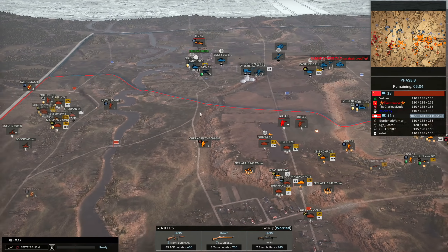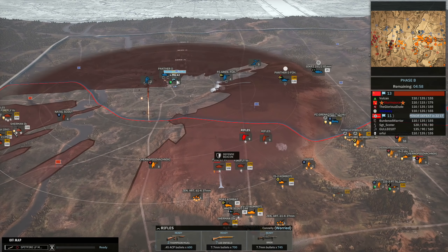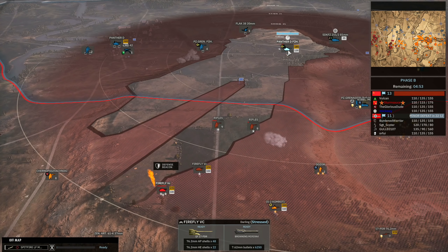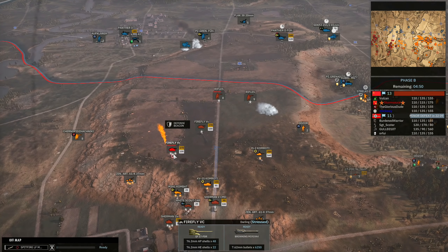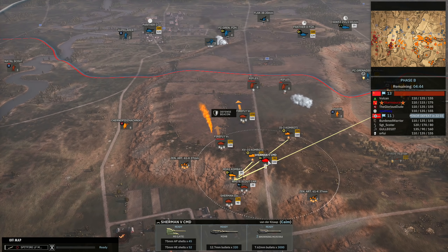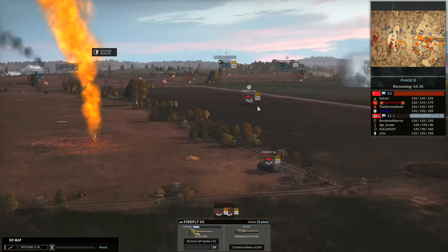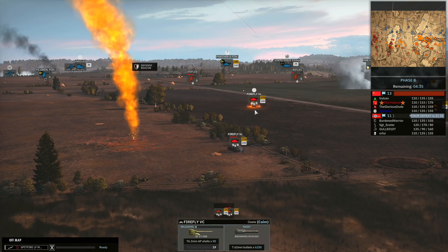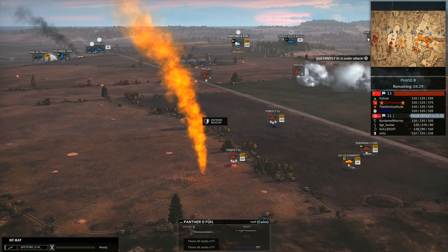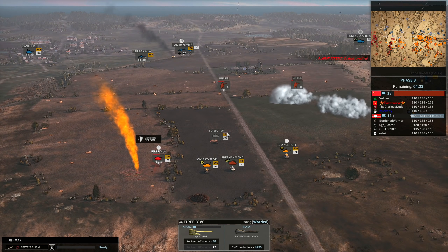A 17-pounder goes down on the left-hand side — I believe it was the MG that took it out. Now the Firefly ended up engaging the Panther D at Burdened Warrior in a sort of 1v1, which really isn't what I want — I want to be 2v1-ing these Panthers as much as possible with high veterancy. Sturmsorce has got a KV-1S and his IS-2, and I'm going to try to line up the push so both can engage at the same time. Unfortunately the first one fires first without getting line of sight, and after that penetration Burdened Warrior falls back — nice play to get out of the way because if he'd been 2v1'd I would have been in a bad spot.